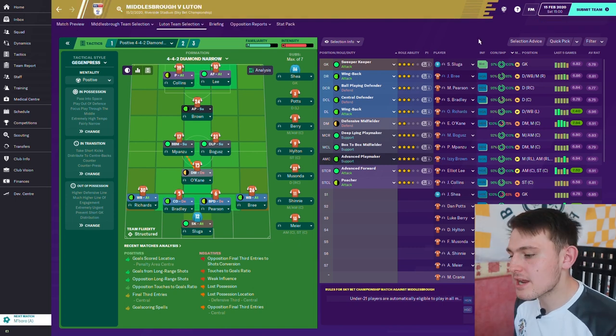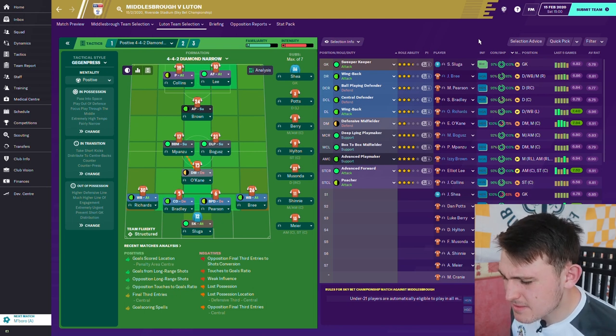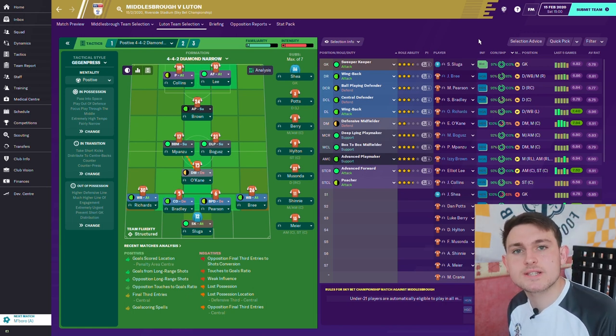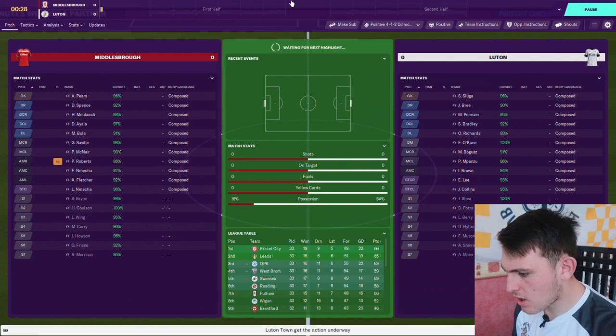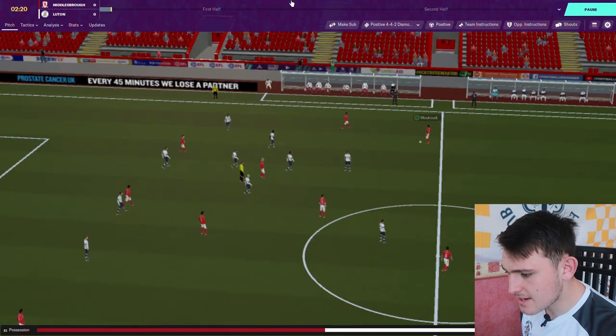Here's the team for the game against Middlesbrough away from home: Sluger in goal, Brie at right back, Pierce and Bradley as centre backs, Richards at left back, O'Kane in the defensive midfield role, Matthew and Pelly in midfield, Izzy as the number 10, and Elliot Lee and Collins up top. A tough game — can we keep up our improved results from the last six games?